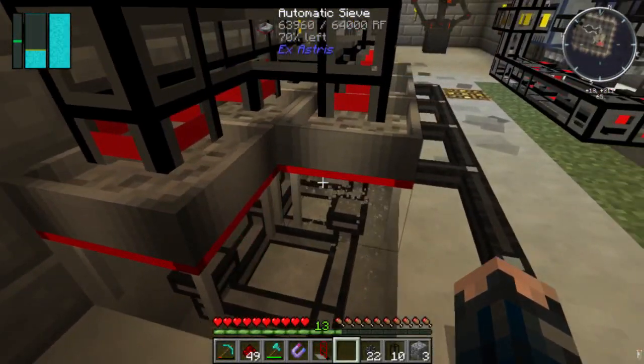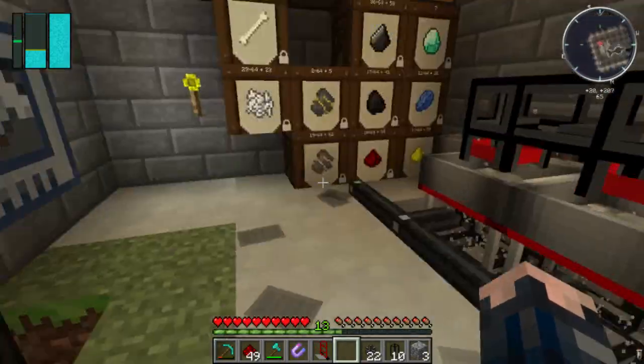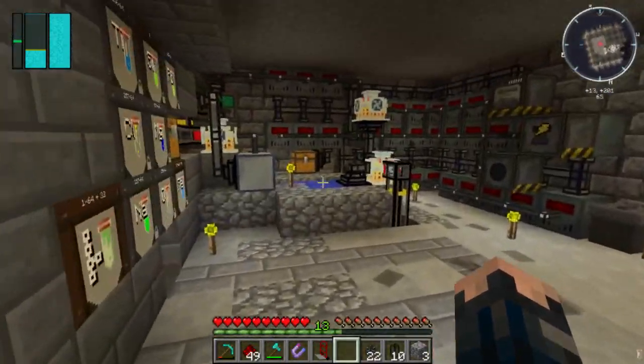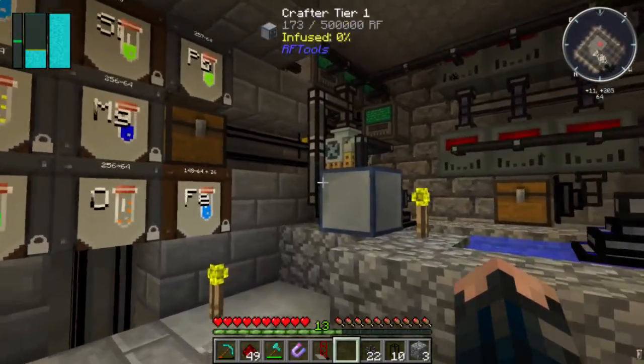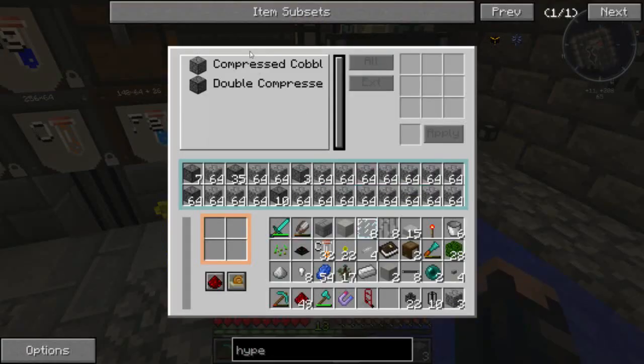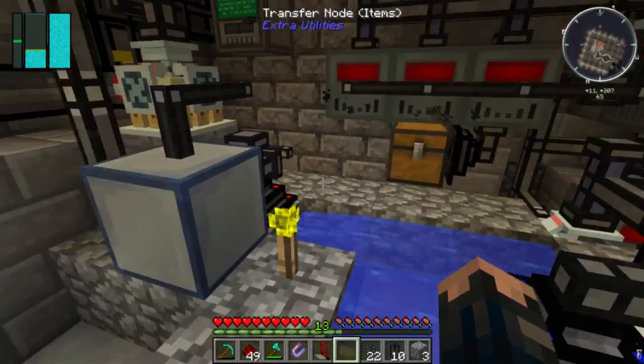I'm only running half of my automatic sieves to produce more broken ore, just to give a little break. I've also turned off my double compressed cobble generator because that was sucking me dry of power - I've got to keep this thing going.